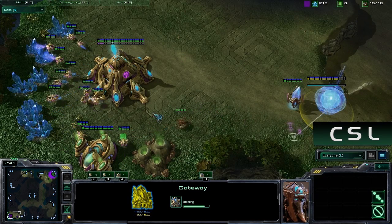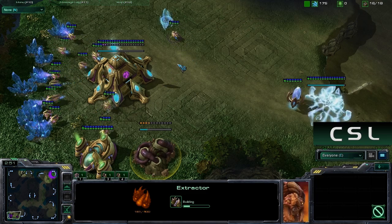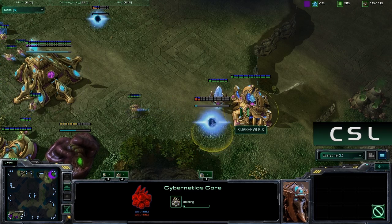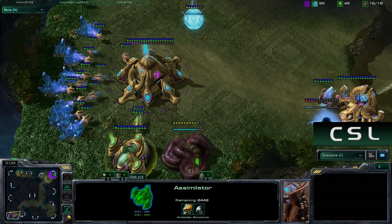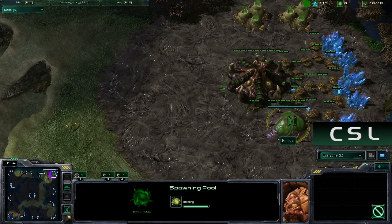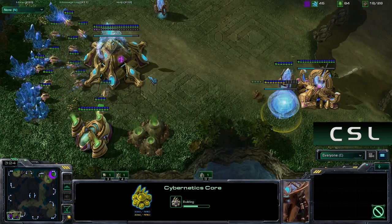Drone scout coming in for the Zerg player. And now he is stealing my gas, which is a good move by him. Because against Zerg, most of the time I try to go something like 2-gate void rays and 3-gate stargate. It ends up being we have the cybernetics core at 15 and the assimilator is down - very standard play for me. Now we have a 15 hatch going down for the Zerg player, so he's going to be very far economically ahead if I don't put on some early pressure or don't expand myself. That's a huge key.